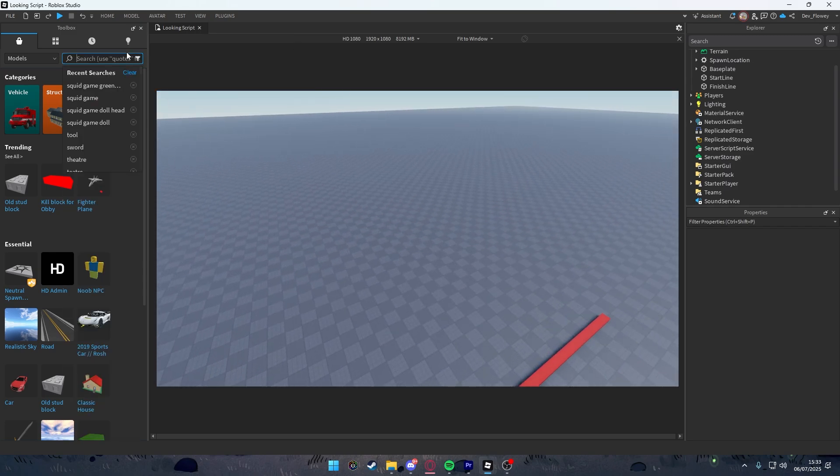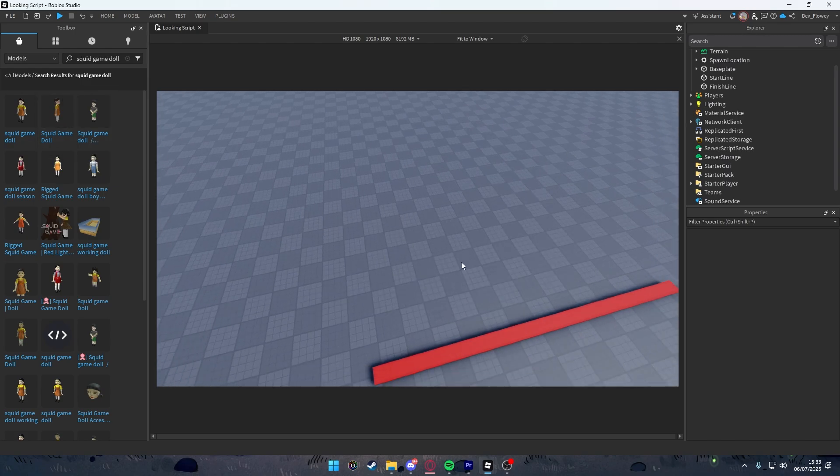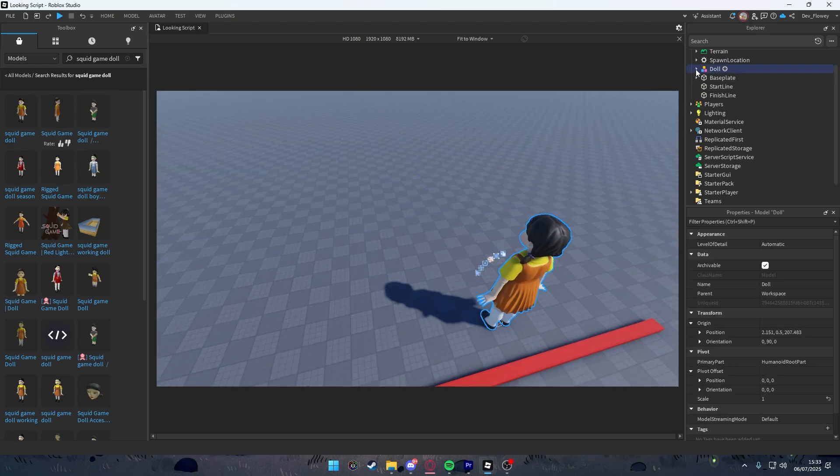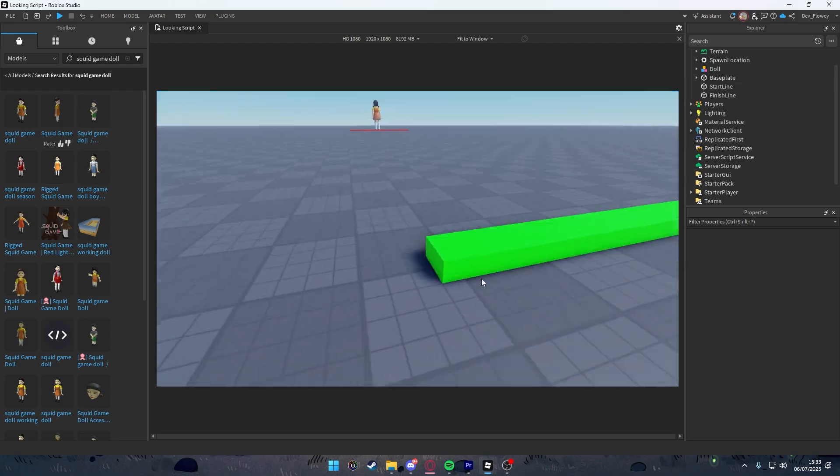This is optional, but I'll use a Roblox model — a Squid Game doll. You can use any doll. It's not animated yet but I'll be using this one because it looks like a character. I'll place it right over here.